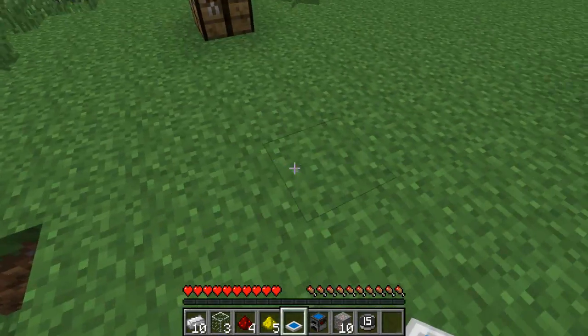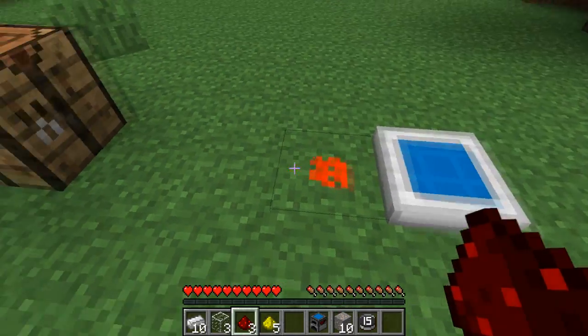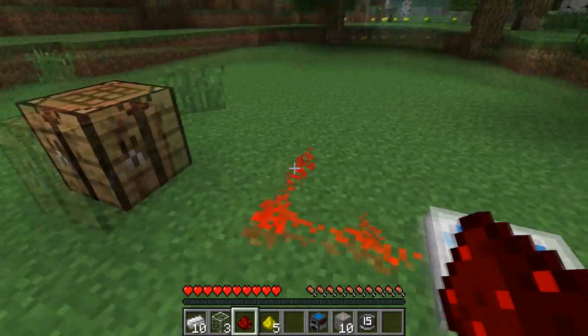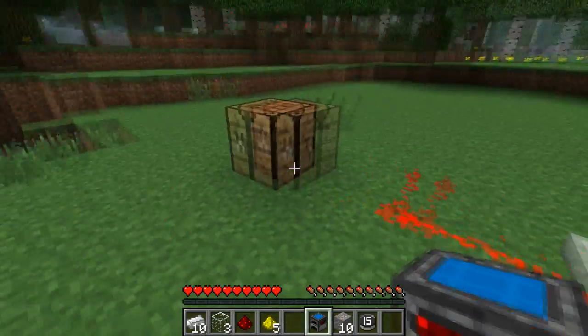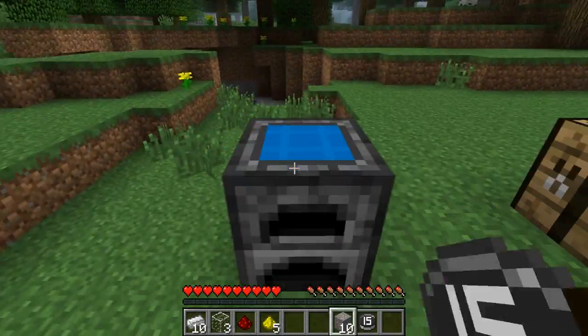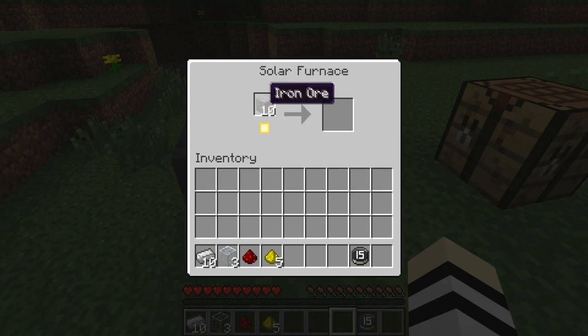So let's set this up. As you can see, that is powered so redstone and all that will be powered - it acts as a redstone torch. And this is the solar furnace. As you can see there's the sun icon so that means it's powered, and you put your iron ore in or whatever you want to use and that acts as coal. So it's powered by the sun and that will smelt all your stuff, only in daytime though.